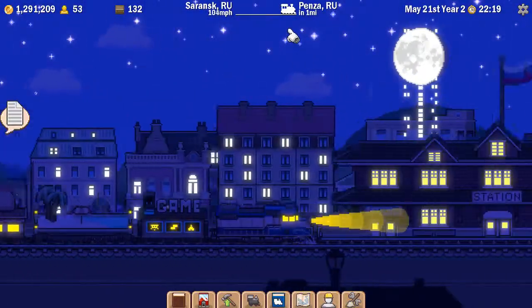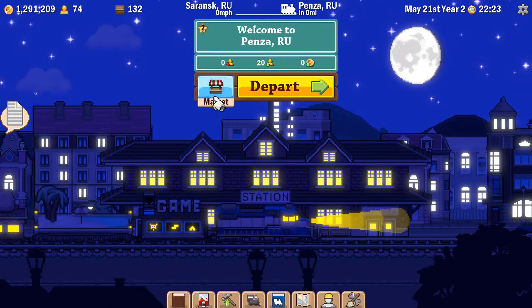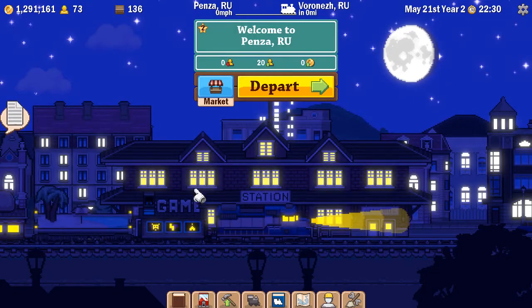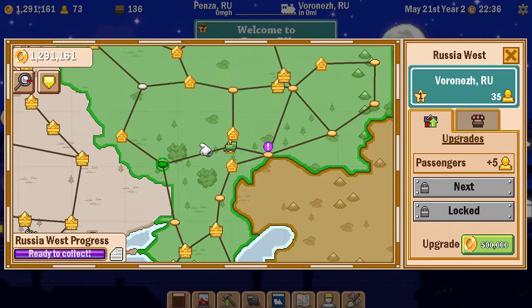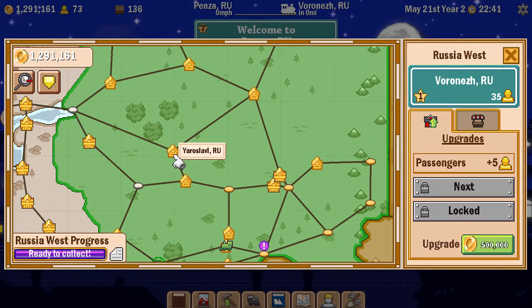It is coming into Penza. I'll just have a quick look at the market while I'm here — I'll buy the samovars, they're on sale. In the joys of Russia West, which is all these stations in this green area, I literally went out and bought every station that cost 50,000 or less and then upgraded them. The minimum cost was a hundred thousand, which is why it cost me 1.8 million.